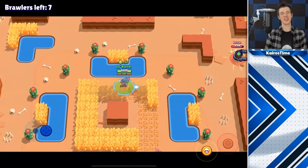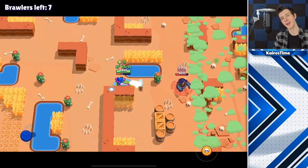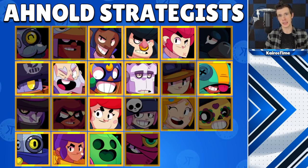The best brawlers to use this strategy are ones that can take out boxes quickly as well as deal with enemy brawlers. At max level the best Arnold strategy brawlers are Shelly, Colt, Bull, Brock, Dynamike, El Primo, Ricochet, Daryl, Pam, Frank, Spike, and Leon.